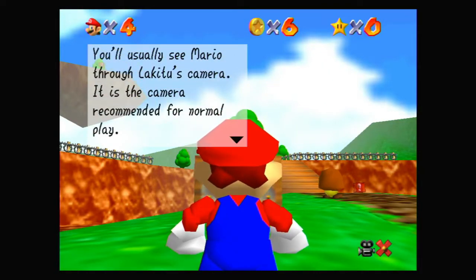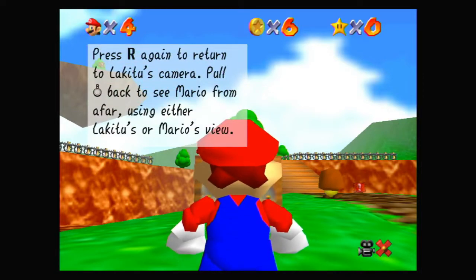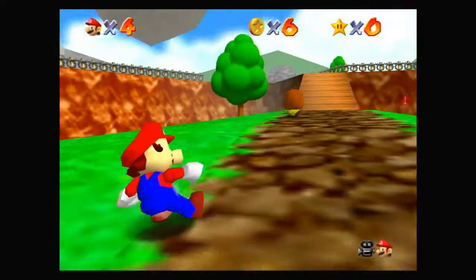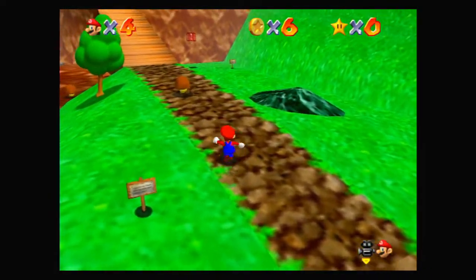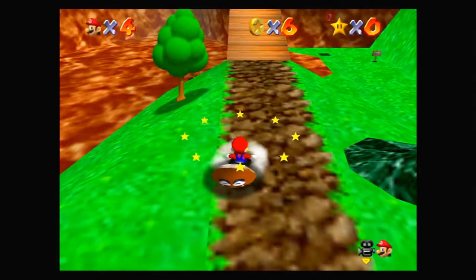You will usually see Mario through Lakitu's camera — it's the camera recommended for normal players. You can change angles by tilting the right stick. If you press R, the view switches to Mario's camera, which is directly behind him. Press R again to return to Lakitu's camera. Pull the right stick back to see Mario from afar using either camera. Lakitu is probably recommended for better players.